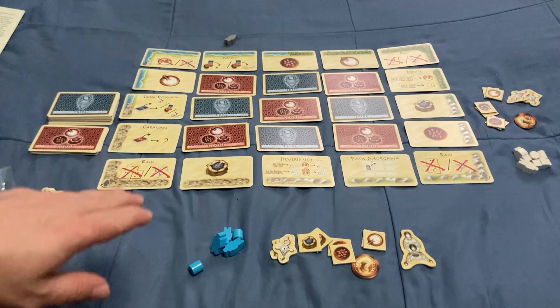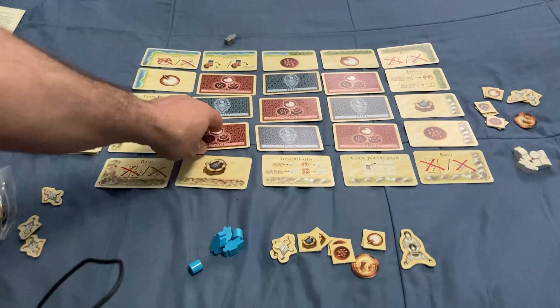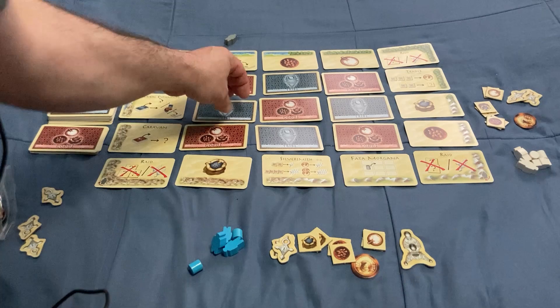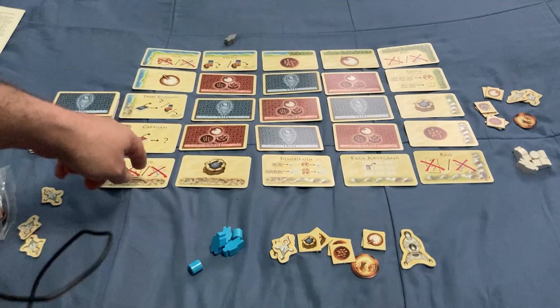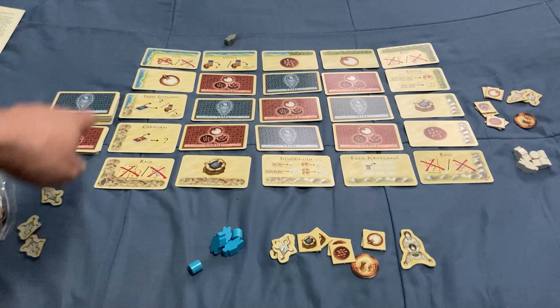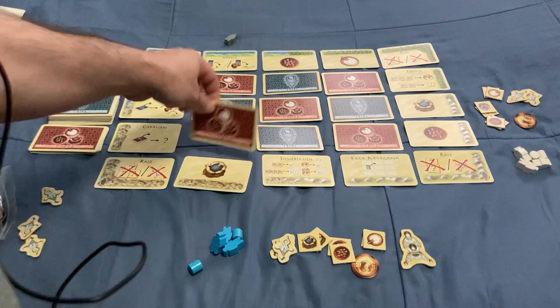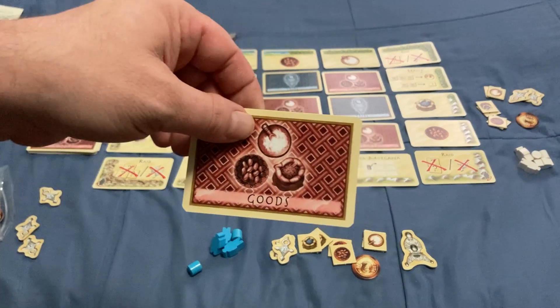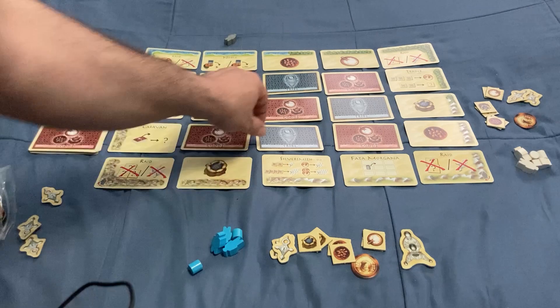And this is your setup. You have three different types of cards in the game — three different decks. You have these border cards, there are 16 of them which form this border on the square. You have the goods cards, and the tribe cards.